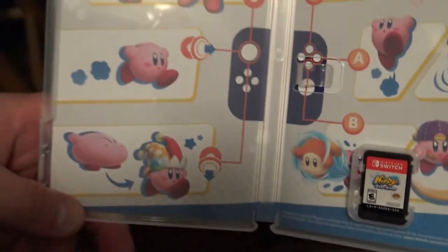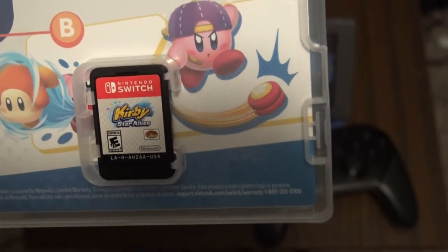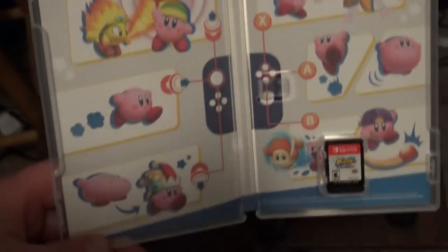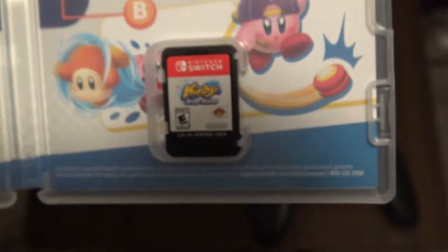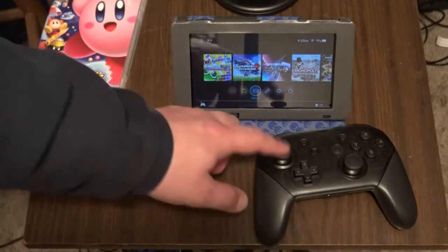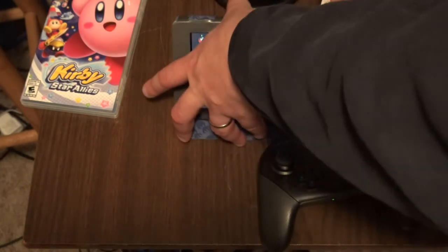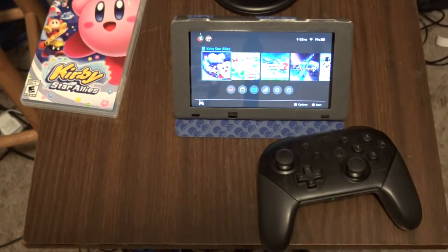There it is — shows you the controls using the Joy-Con setup here. Here's the box art on the cartridge, nothing too terribly fancy, but at least we got some art. On the inside, no manual, which I was hoping for, but of course Nintendo hasn't released any for the rest of the first party games, so I guess it was wishful thinking.